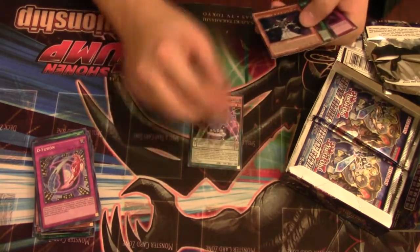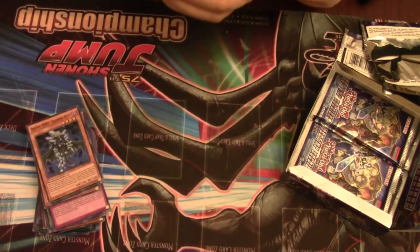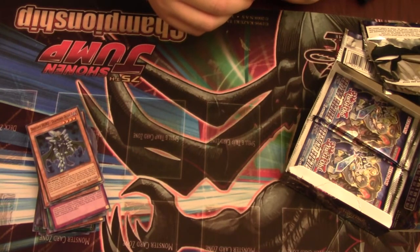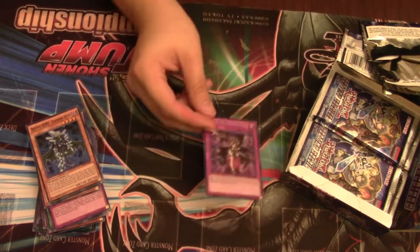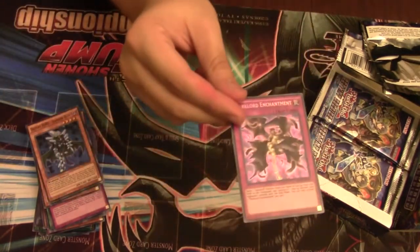We have some Abyss Actors, whatever. And then we have Dark Lord Enchantment. Send a Dark Lord monster from your hand or face up from your field to the graveyard, then take control of a face-up monster your opponent controls. You can only activate one Dark Lord Enchantment per turn. Really strong card — Brain Control effects are just always insanely good.